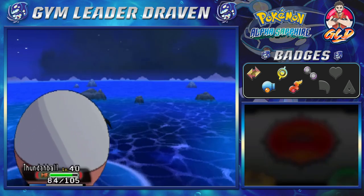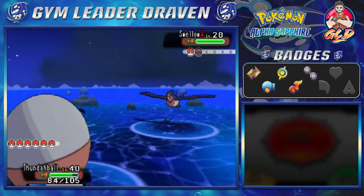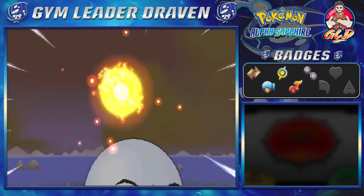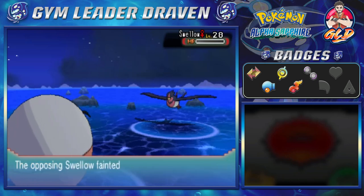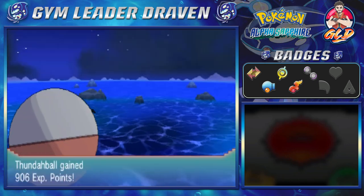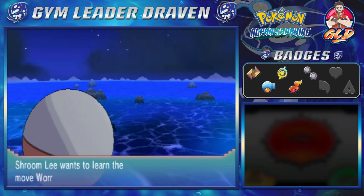So let's continue on with Swellow — how's it going, Swellow? Electro Ball for the win! Swellow just getting its butt kicked right there, and look at that, Shroomish growing to level 22.